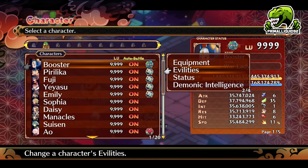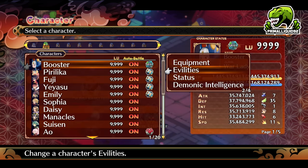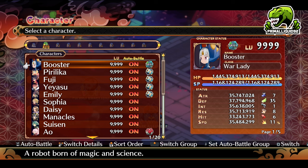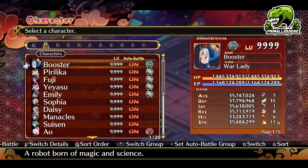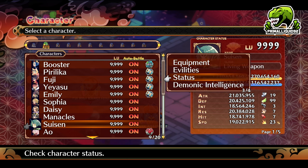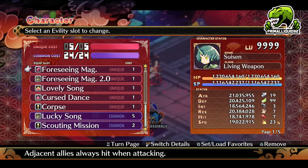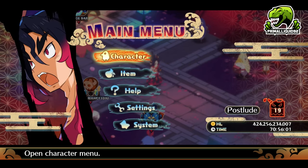Obviously my stats are kind of high right now, but I'll talk about that in just a minute. First of all, let's go ahead and load our evilties on our main unit. Any character can do this at all. However, Suizen is going to be mandatory for this method. We are going to need Suizen just for his main unique evilties, Foreseeing Mag and Foreseeing Mag 2.0. This will always guarantee you hits and critical hits when he is next to the unit doing the attack. So he is going to be how we get around accuracy and also guarantee us critical hits.